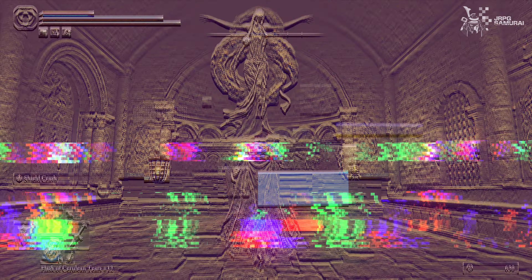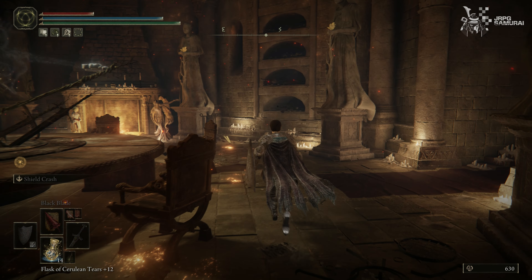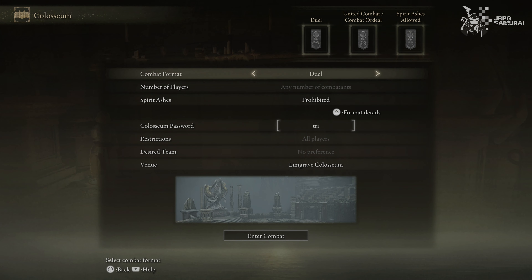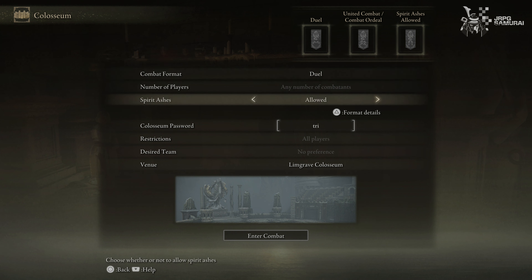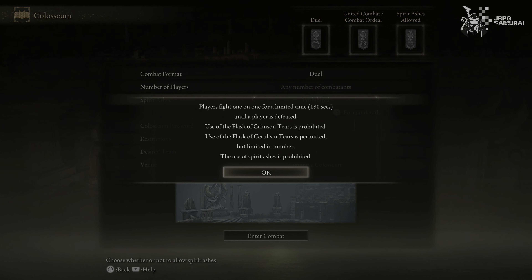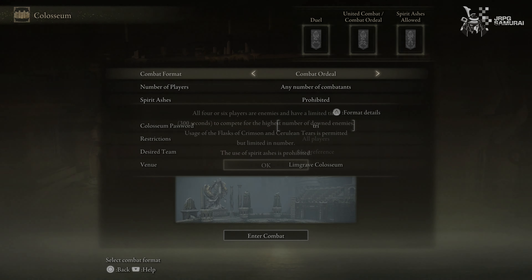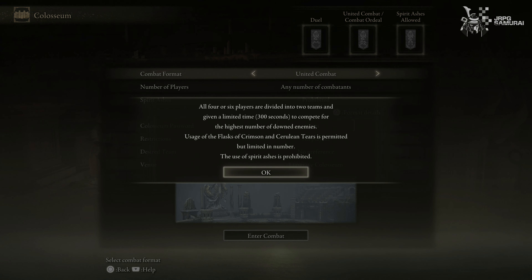Moving on to my last point here. Teleport your way to the Roundtable Hold and notice the statue of Marika near the fireplace. Here you can queue for PvP matches straight away, but before going in, let's take a quick look at the match settings. The first is Combat Format, which determines the type of match you want to experience. Duel is a one-on-one match. Combat Ordeal is basically free-for-all with up to 6 players — this is going to be chaotic. The last one is United Combat, where 6 players are divided into 2 groups to compete.